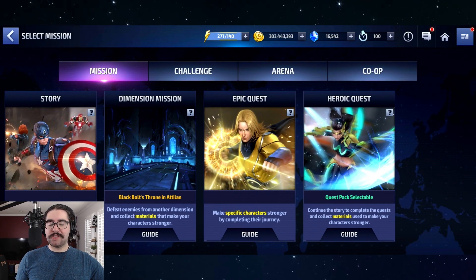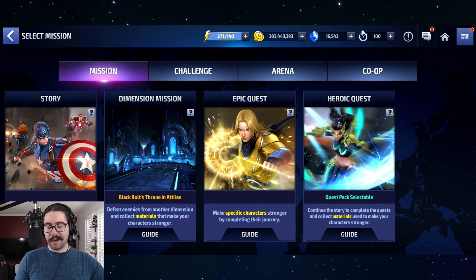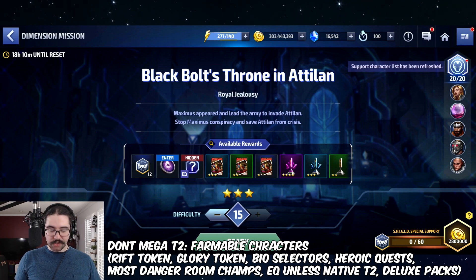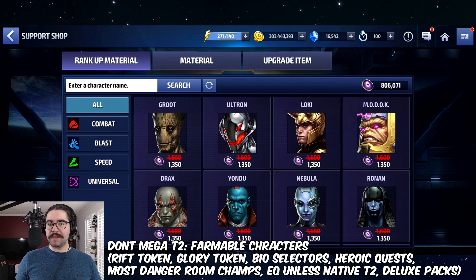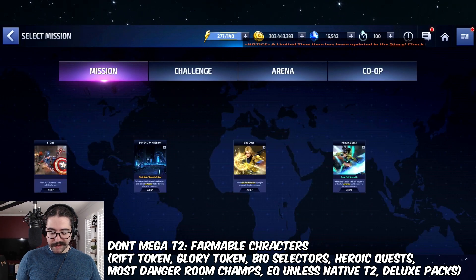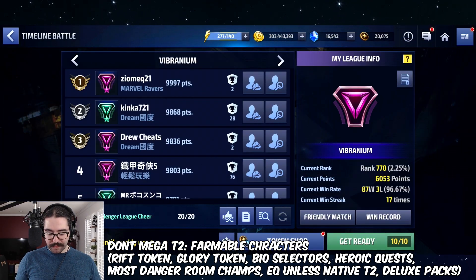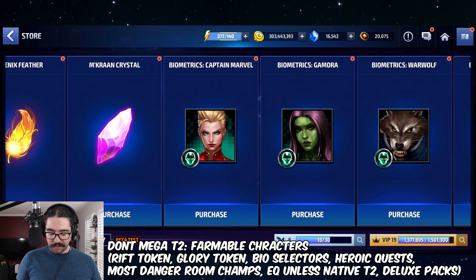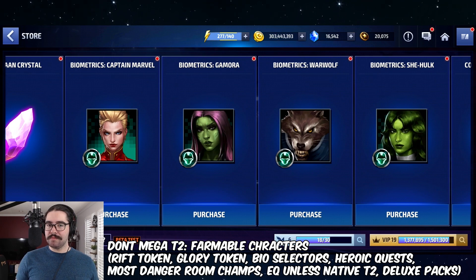I want to cover first the characters that you should not use the Mega Tier 2 ticket on. I know this goes without saying for a lot of you, but I still see people making some really tragic mistakes. Don't use a Mega Tier 2 on characters you can find in easy farmable locations, and don't use it on characters you can farm from the new token shop — you can just farm for them, so it's much easier and cheaper.